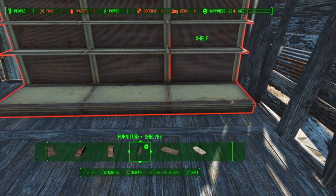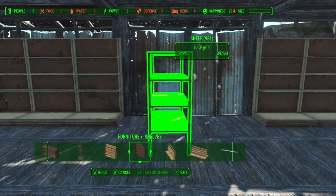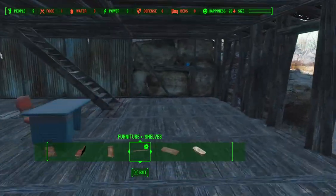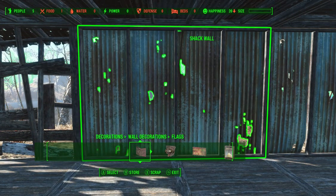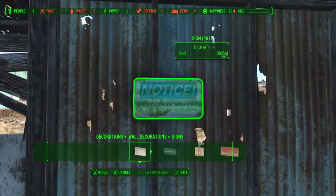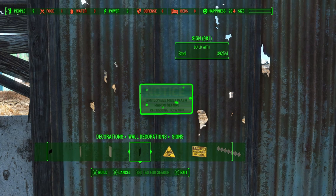There we go. What can we have in the middle? We'll have that in the middle. Maybe some posters here or something - wall decorations. What sort of signs do we have? Must Wash Hands, Employees Only, No Smoking, Restricted Area, Plumbing, Tools, Electrical, Restrooms. I'll have to make a bathroom in here somewhere.